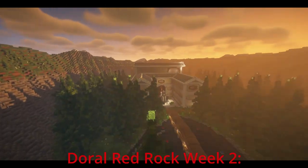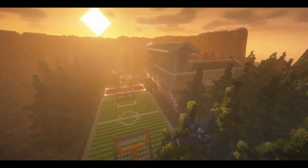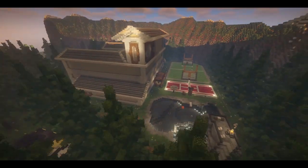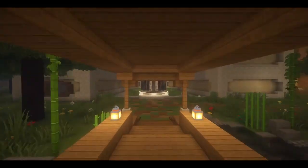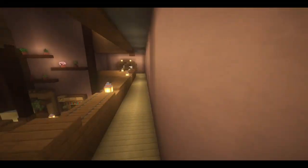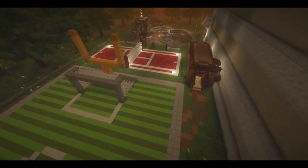Dural Red Rock Esports Team presents The Countryside Estate. We have a tennis court, volleyball court, four bedrooms, three bathrooms, a kitchen, and many more. Let's get into it.